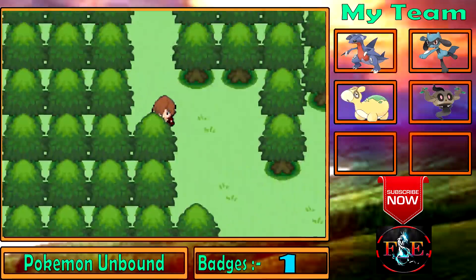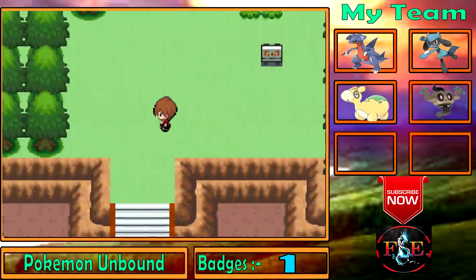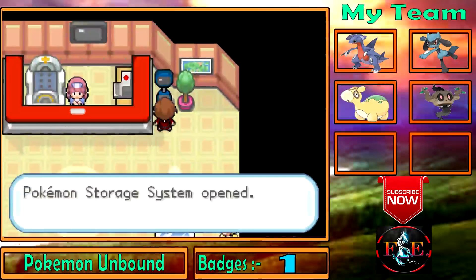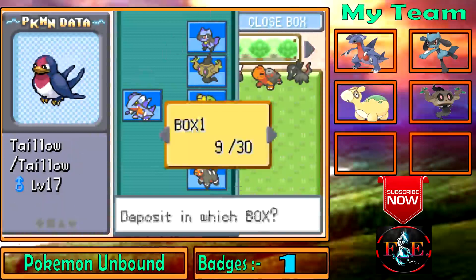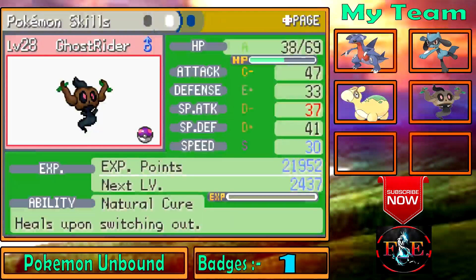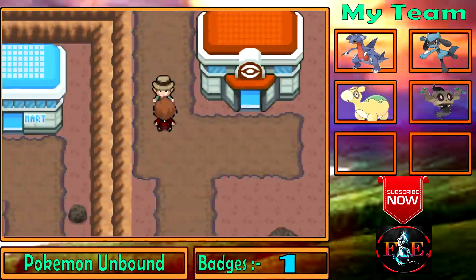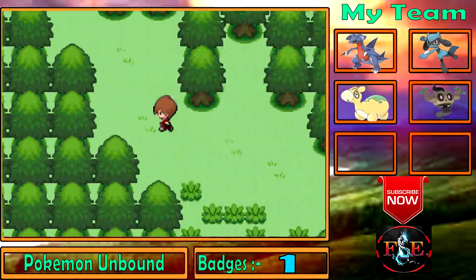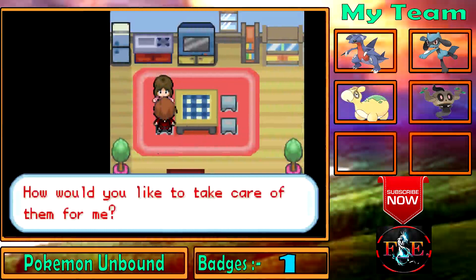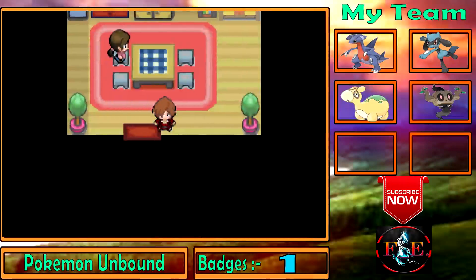I want to make space — so we're going to get a Unova starter. Why can't we get a Sinnoh starter? Let's deposit a Pokemon first. We have a Grass-type and a Fire-type Pokemon already, so you know which Pokemon I'm going to choose. We can get all three of them!